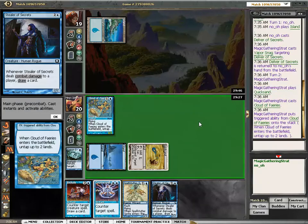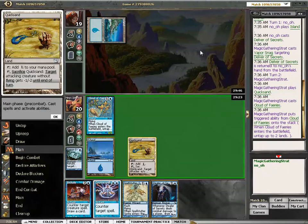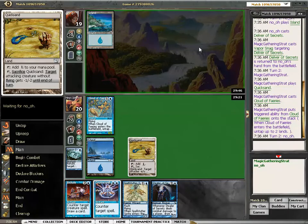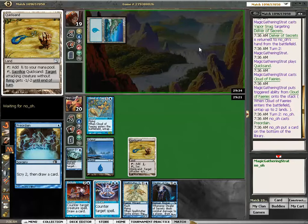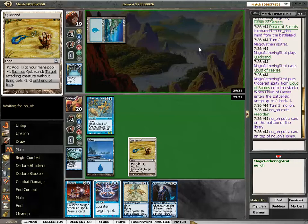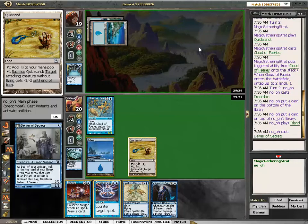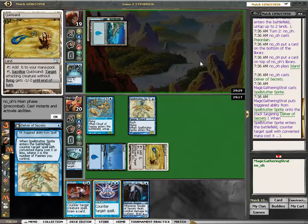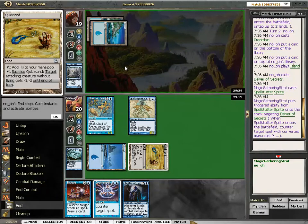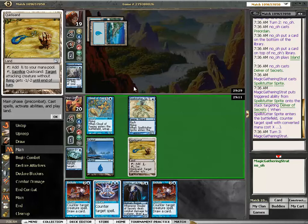We are casting the Cloud of Faeries and tapping. Then we are going to spell-stutter the Delver. Well, we should have spell-stuttered the Dispel, right? That's the Chris Weaver lesson — spell-stutter everything you see, pretty much. But then we got to spell-stutter the Delver. And now a Ninja is what we need, but we don't get one.